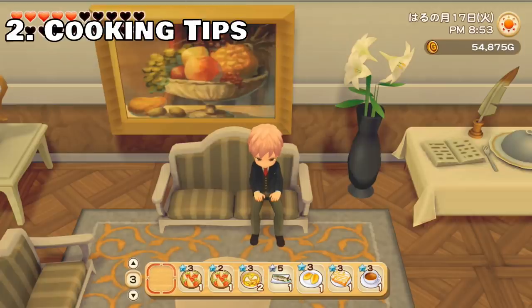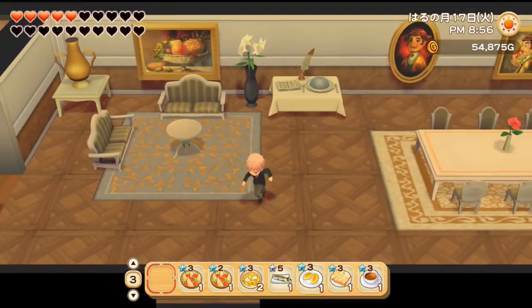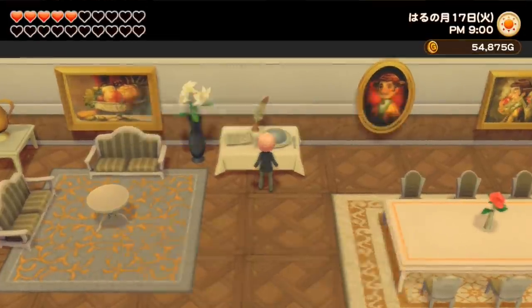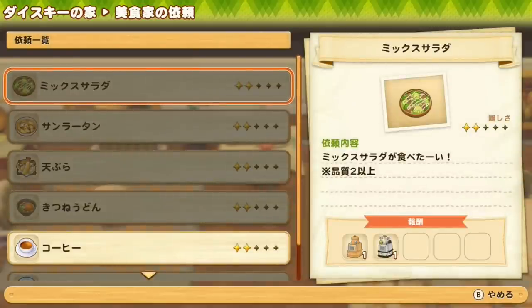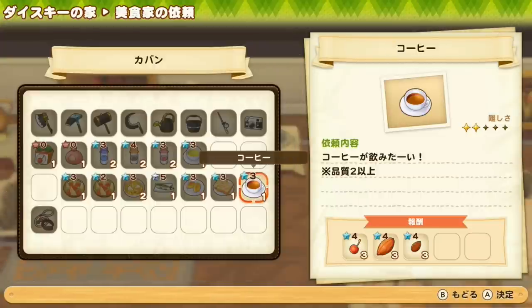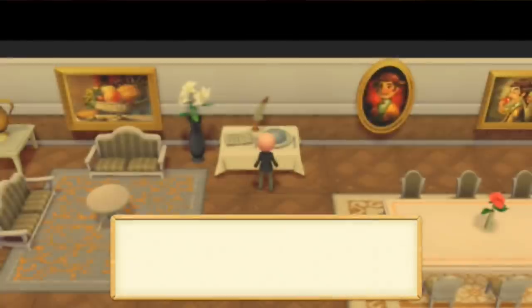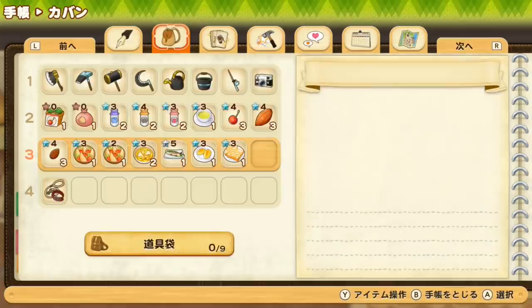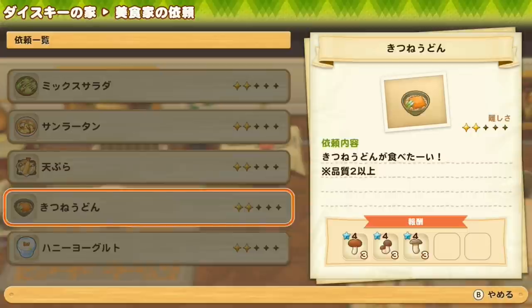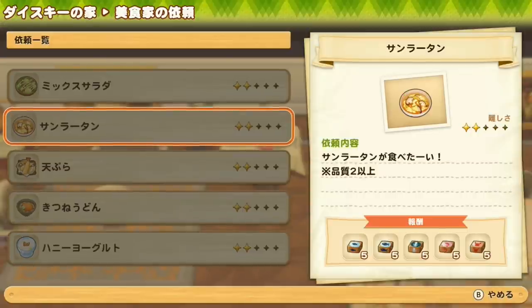Now I'd like to talk about cooking. I'm in Lovett's house — if you come in his house there is a table where you can see dish requests from Lovett. These are all dishes he would like to have, and if you give them to him you'll get rewards — sometimes makers and other valuable items. For example, he's looking for coffee right now, so let's give it to him and I get almonds, cocoa, and a cherry I can use for other recipes. There are five difficulty levels for these requests, and every time you complete a level you unlock a new list with more difficult recipes but also more interesting rewards.